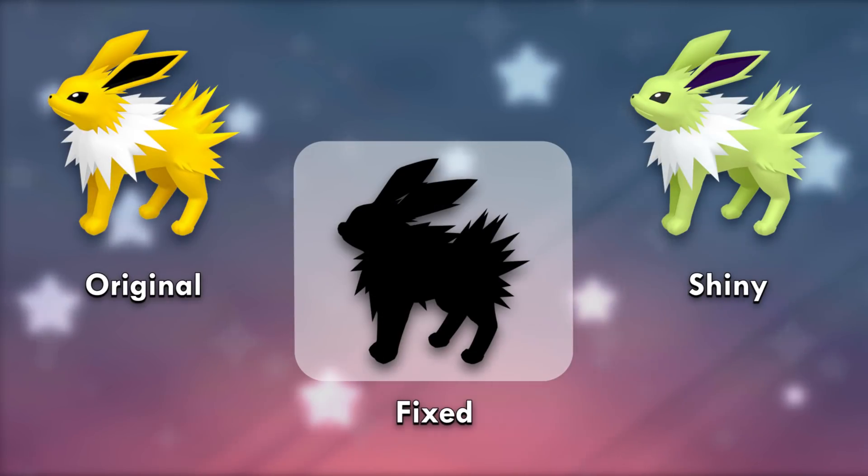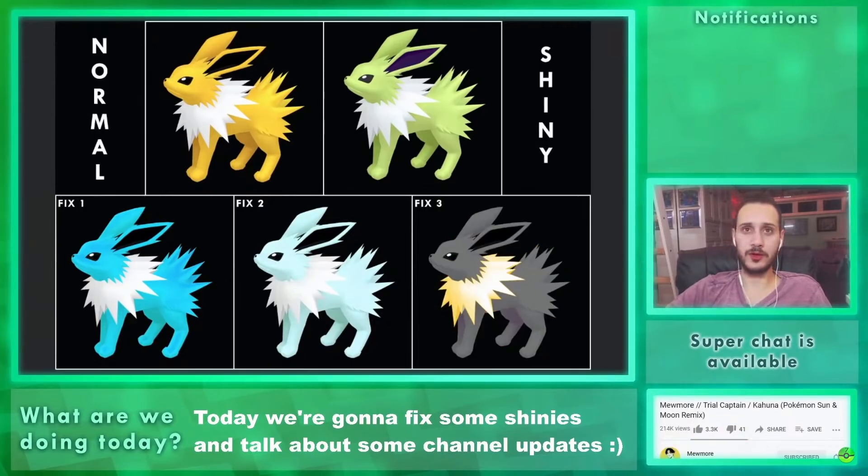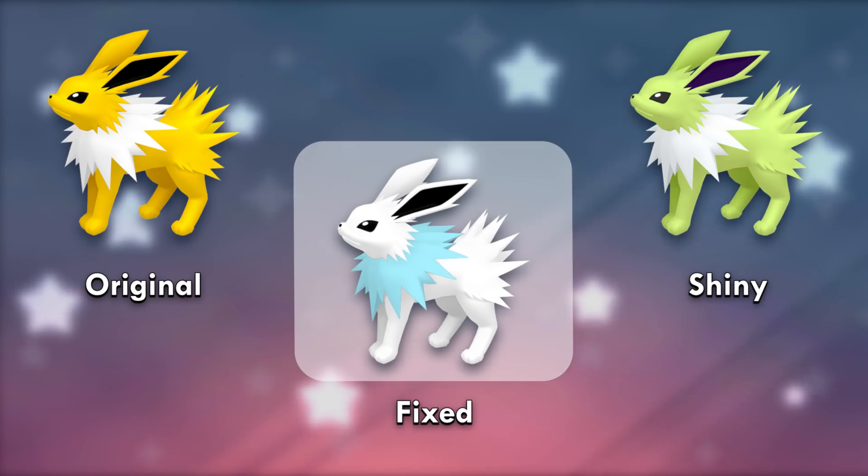Jolteon is a disappointing shiny — it's not a good representation of the glory of green. Every electric type needs a chance to have an electric blue shiny. Then one that is more pure, like an enlightened shiny — it looks refreshing. The third was tricky — charred black with yellow definitely worked. Chat felt the blue one was less interesting, so we made an even purer version, like a Jolteon god. And it won with 46% of the votes. This is extremely sick.